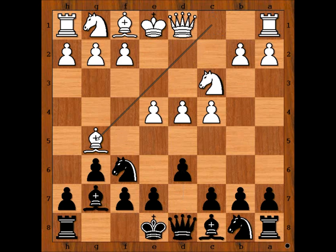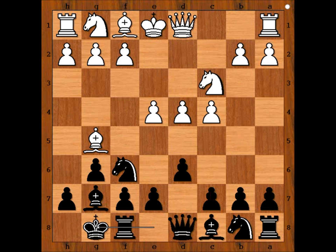Bishop to g5, and Nakamura castled kingside. Bishop to e2 and f3 are the two most popular moves in this position, but Biskaya played f4 — very ambitious, isn't it? Four Pawns Attack. Nakamura played c5, attacking the white center.